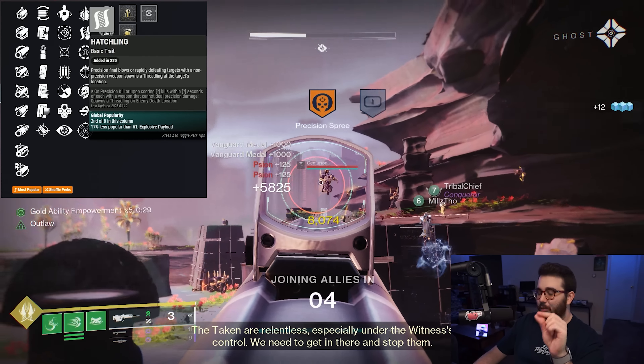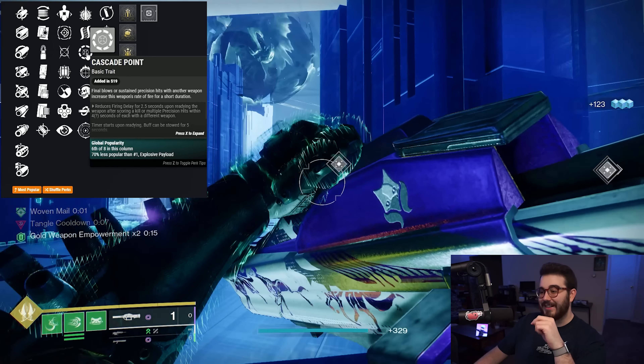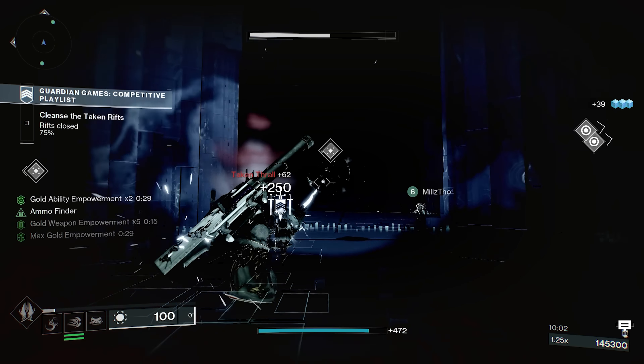For trait perks, column one includes: Gutshot Straight — aiming down sights increases body shot damage and decreases target acquisition. Offhand Strike — final blows grant additional range, stability, and accuracy when firing from the hip. Moving Target — increased movement speed and target acquisition when moving while aiming down sights. Four Times the Charm — rapidly landing precision hits returns two rounds to the magazine. Zen Moment reduces recoil and flinch over time. Outlaw greatly decreases reload time on precision kills, and No Distractions reduces flinch after aiming for a short duration.